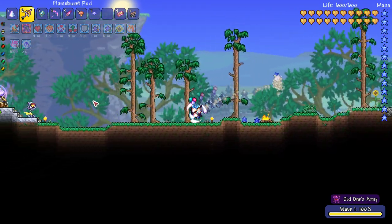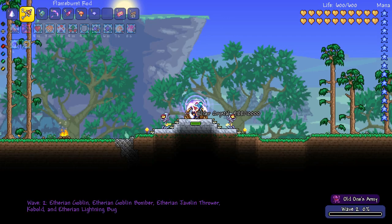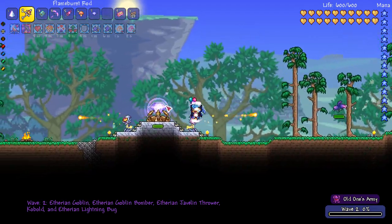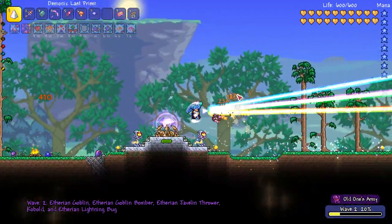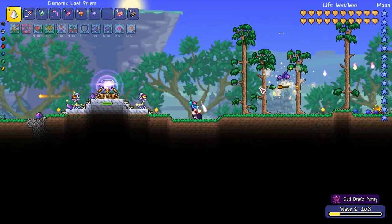After a short countdown — which is exactly the same as in Dungeon Defenders — you get a bit of time in between waves to upgrade your defenses, and then another wave will start. Just like with Pumpkin Moon and Frost Moon, the waves get more difficult as the invasion continues.